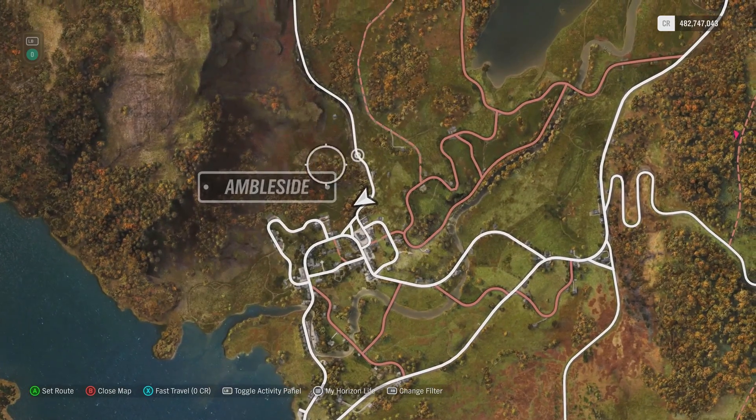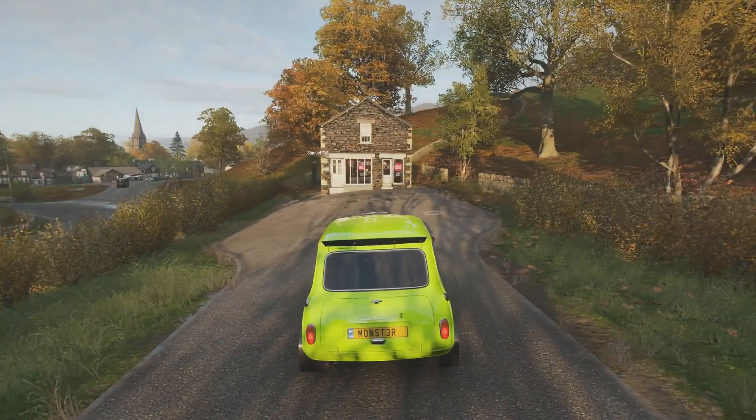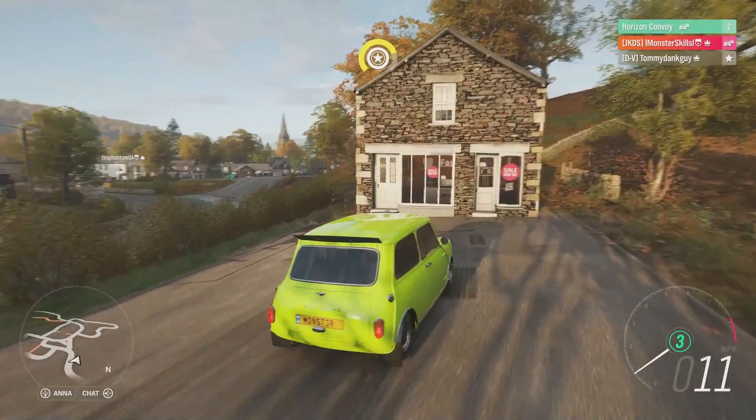So you want to come to the Ambleside and you want to pick something very small. I've picked the Mini Cooper — you can pick the P60, the Freemont, a Morgan, anything that's very small. I do want to give a big shout out to Tommy Dankuy for helping with this video.